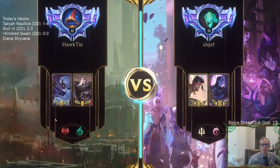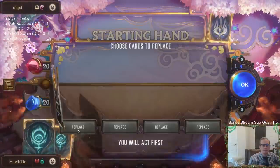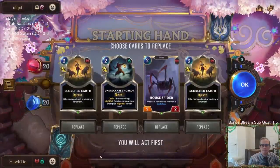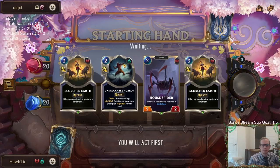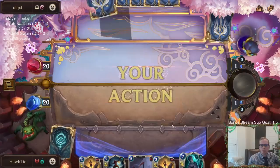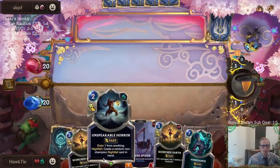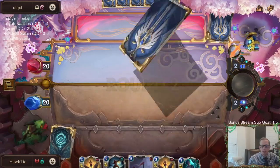Alright, Fiora Shen — hopefully we get some damage on some stuff. Double Scorched Earth is very good at killing damaged units, and House Spider and Unspeakable Horror are good at damaging said units.